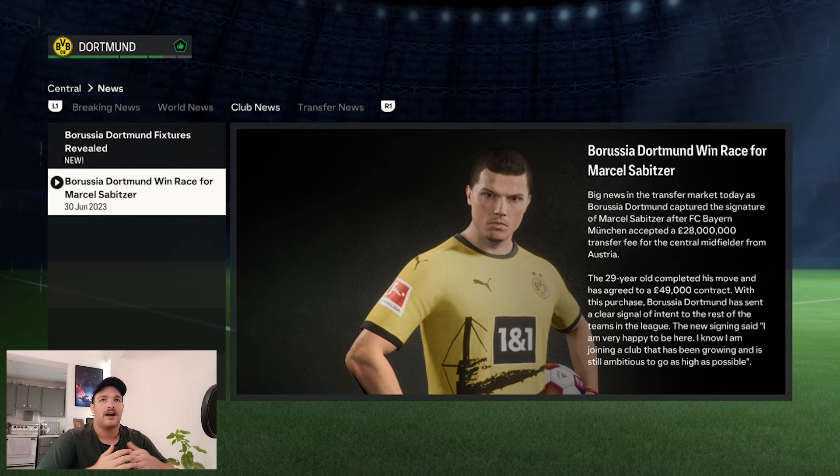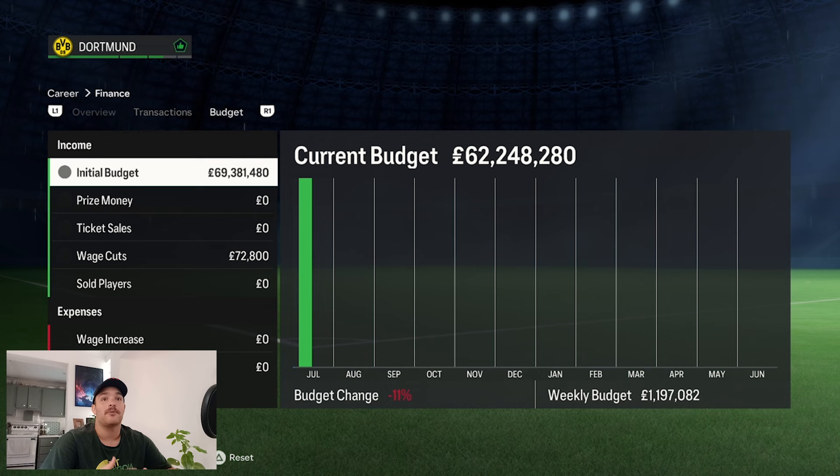Now taking a look at the budget you initially get in career mode with Borussia Dortmund, you start off with around 69-70 million pounds or euros depending on which currency you go with. Normally I would go with euros. I've got a current budget of 62 million pounds because I've already bought scouts for certain areas, but essentially 70 million pounds to start off your career mode.